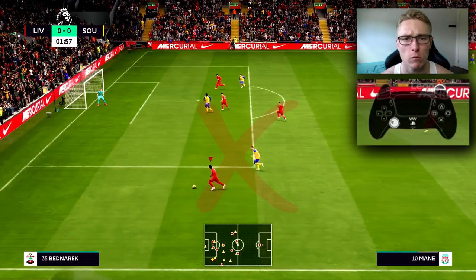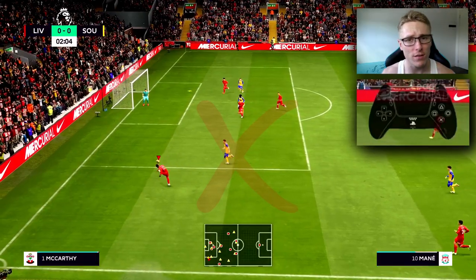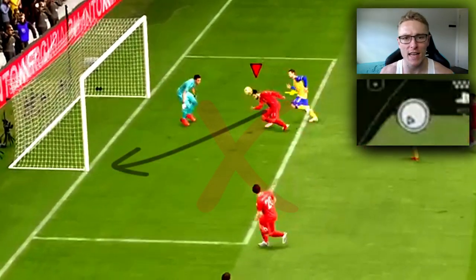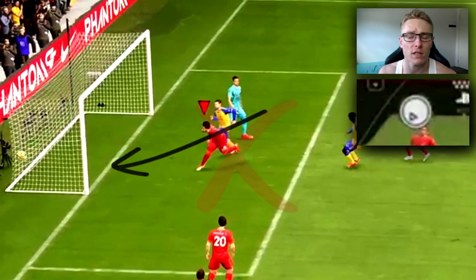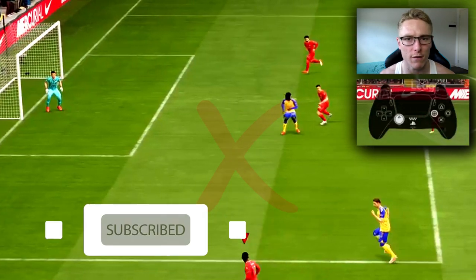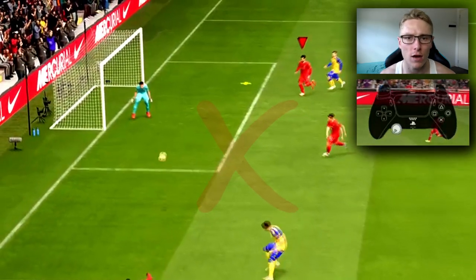This first segment is what not to do when aiming headers in FIFA 22. In previous years, you would aim directly towards the post that you want to head the ball towards. However, with assisted headers turned off, when you aim towards that far post, more likely than not the player will header it wide.